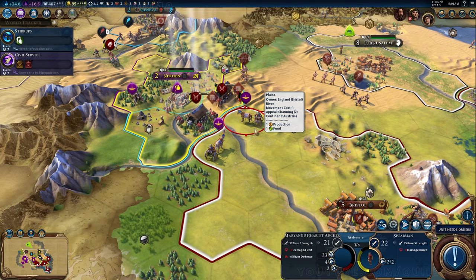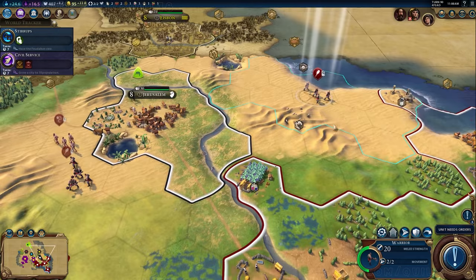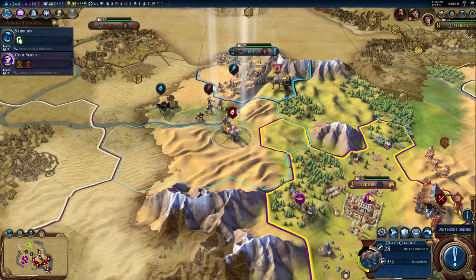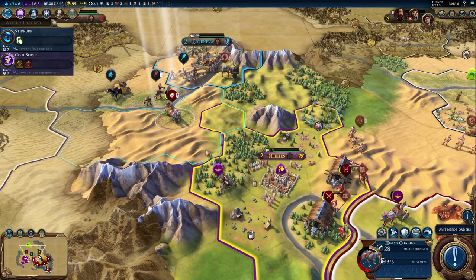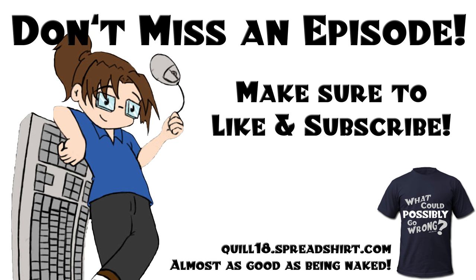Attacking across the river gives the enemy apparently plus five river defense, but probably worth going for the kill here. I'm bringing the warrior to the front. And that's going to bring us to the end of this episode. Hope you're still enjoying this preview of the Let's Play press preview build — again, three months away from release. I will see you guys next time.